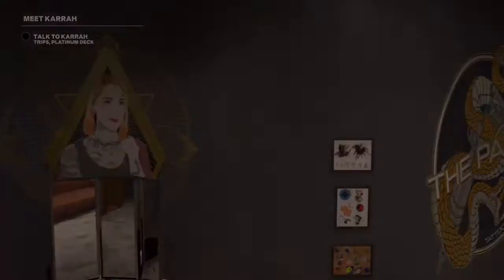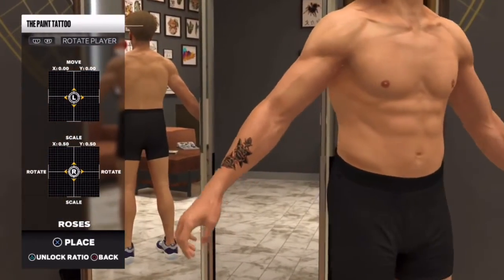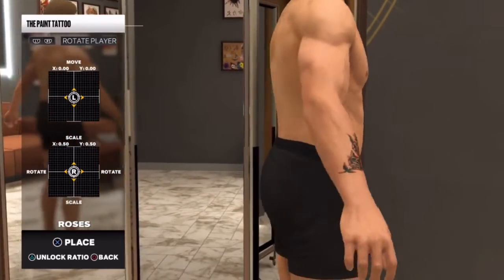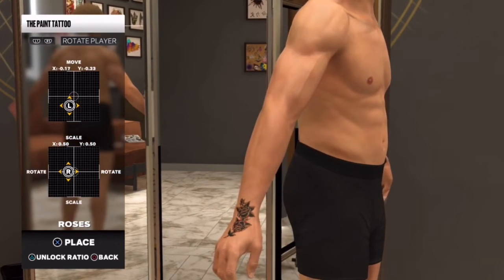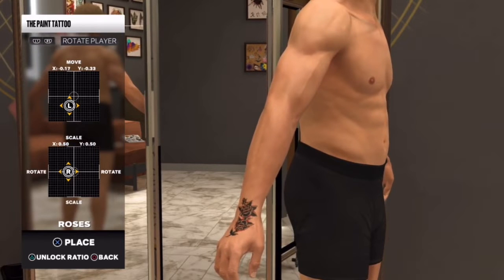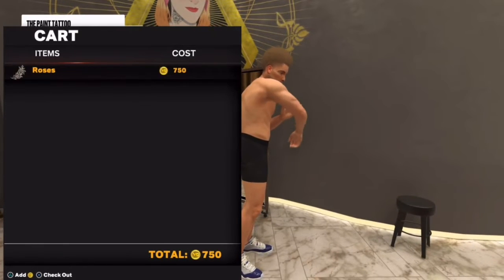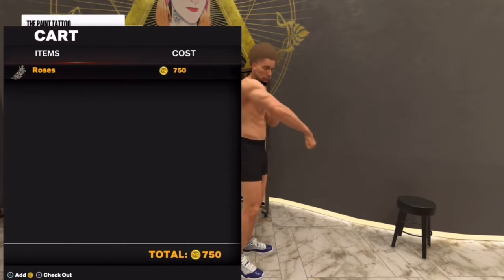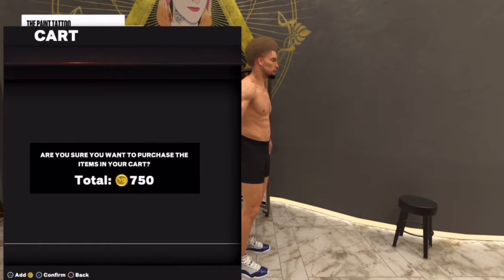Now this is where you have to pay attention — this is very important. Select the same tattoo, same body part. Once you do that, it'll say 'Do you want to get an ink' — go into your cart. I'm placing it right now, same body part, then going to my cart. Once you're in your cart, what you want to do is disconnect from your Wi-Fi — this is very, very important.